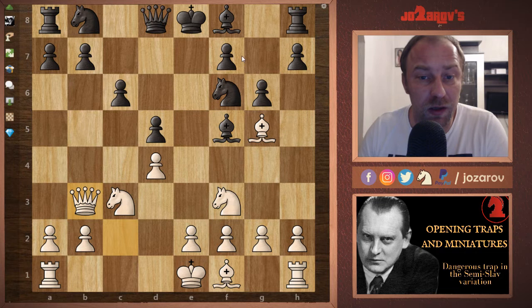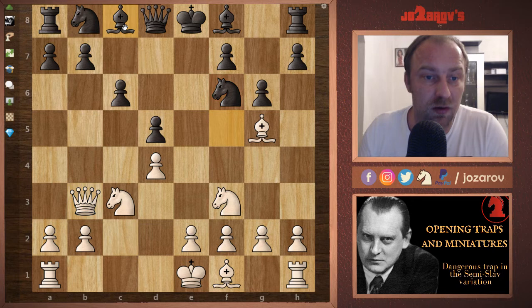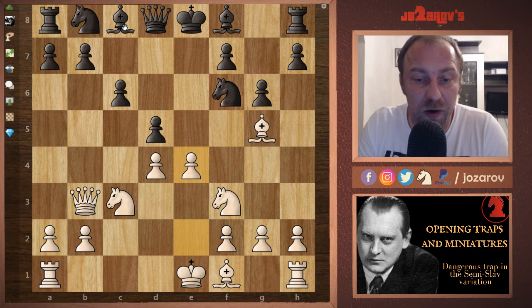The problem is now that the queen is stuck to the defense of the knight on f6, so the queen cannot move to c8 or c7 to defend the b6 pawn. What your opponent can try is to retreat with the bishop back to c8, trying to hang on to the position. My recommendation then is to play e4 — this is now the trap.